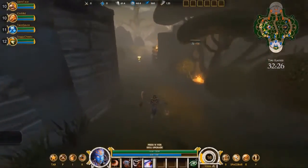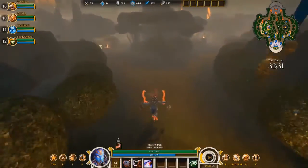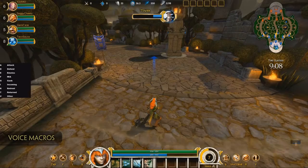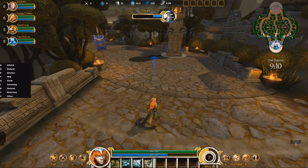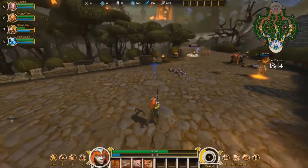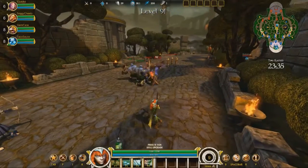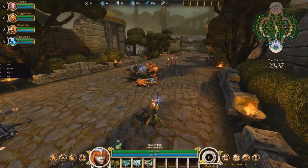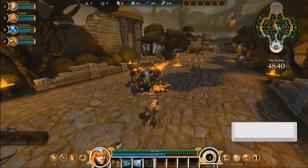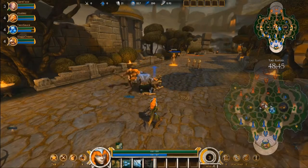Smite includes a quick key voice system to help you communicate with your team. Hit V for voice to bring up the top level menu, where you can see a selection of useful voice commands. For example, if you need to recall, let your laning partner know he's alone for a while. And if you spot the enemy leaving the lane, he might be attempting an ambush, so let your teammates know that. By hitting the space bar, you free up the mouse and can ping the map as another way to direct your team's attention to key spots.